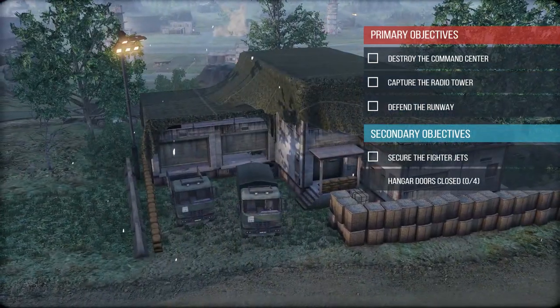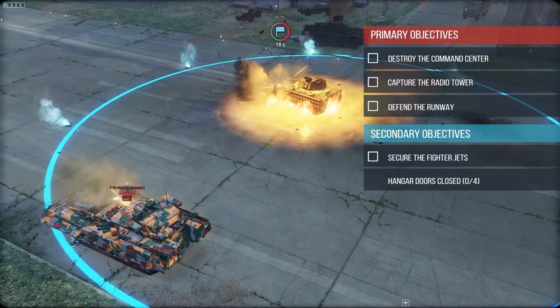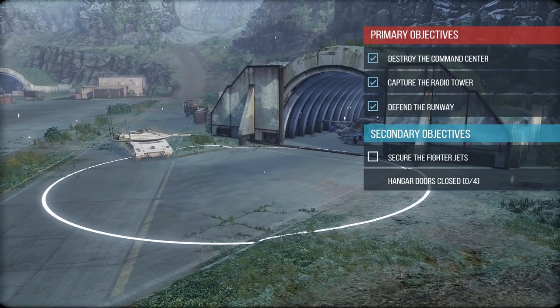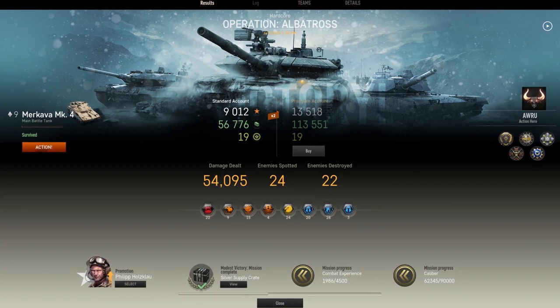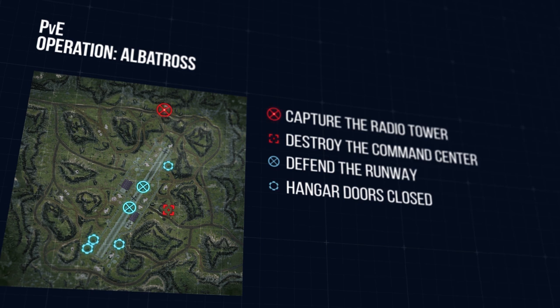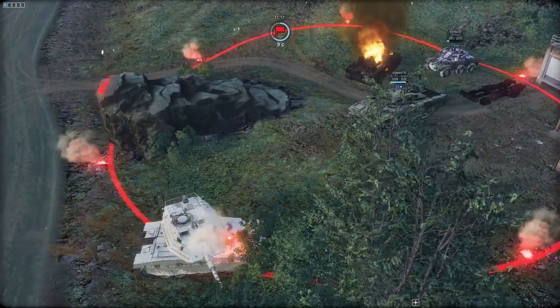Each of these missions has a name that you can see up front, as well as its set of primary and secondary objectives. Primary objectives must be completed for the mission to succeed. Secondary objectives don't have to be completed, but they add a major bonus to credit and experience income from that mission, and skipping them is usually not the best strategy. Both types of objectives are visible on the mini-map as well as on the battlefield itself. Make sure you work with your team to complete them.